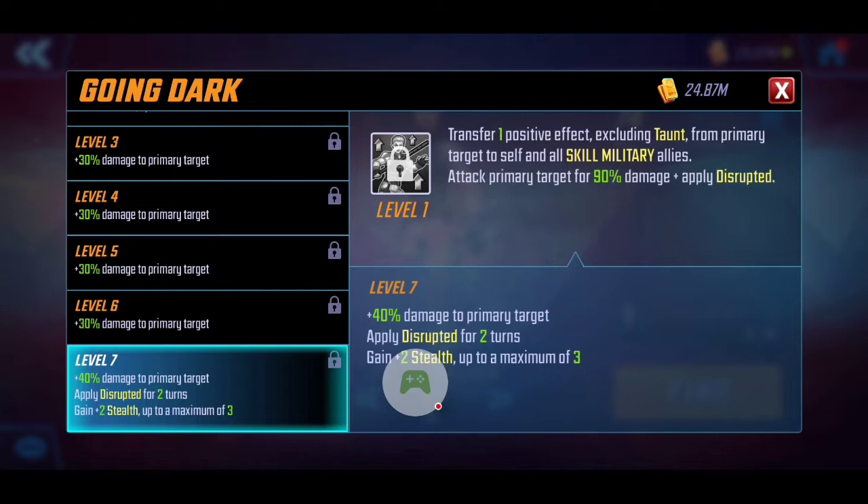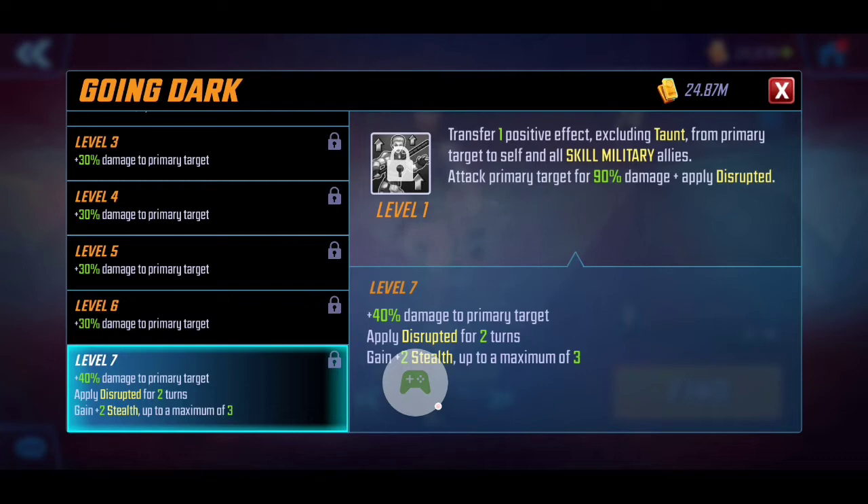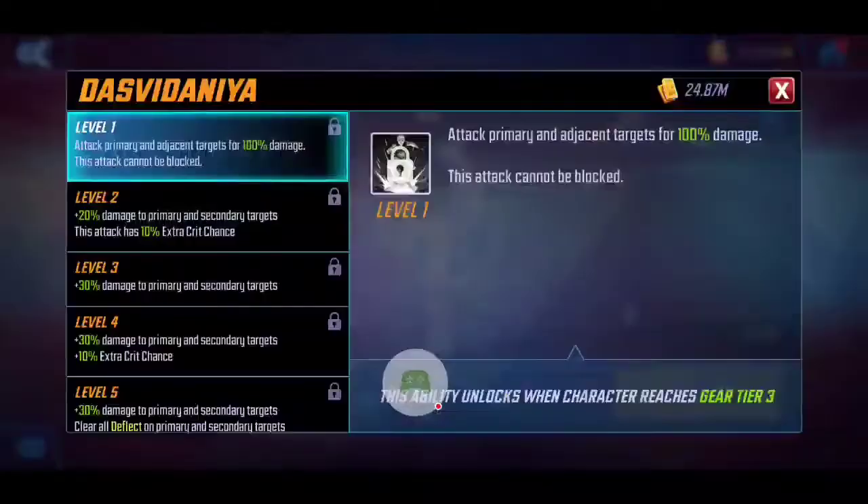In addition to the disruption going from one turn to two turns, she will gain plus two stealth up to a maximum of three. This is pretty good — it depends on how her mechanics play out in the game, but applying that disruption is pretty damn good. The increase in damage plus the plus-two stealth definitely gives this value. It's going to be hard to say right now before we see the Skill Military synergizing, but so far her abilities seem really solid.